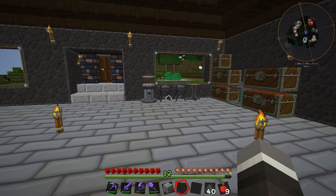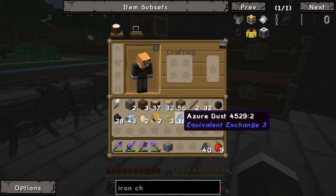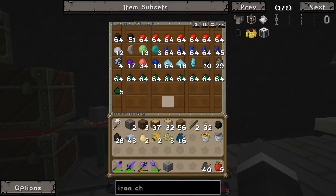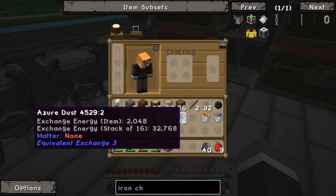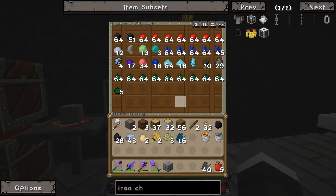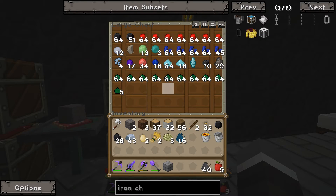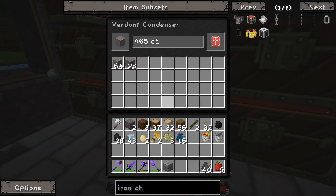Hi there guys, welcome back to Feed the Beast Horizons Daybreaker, this is Casual Kiwi. This episode we want to upgrade our simple condenser to the next tier up. We're going to use some azure dust, which I made in the background by putting stuff in the calcinator — items with an exchange energy above 2048 will give you azure dust. I can't quite remember what I used; it wasn't ender pearls because they're only 1024.